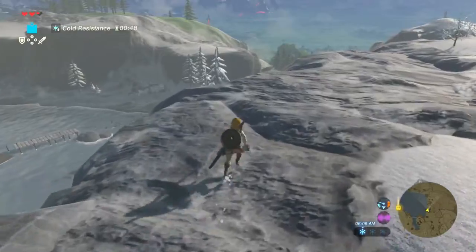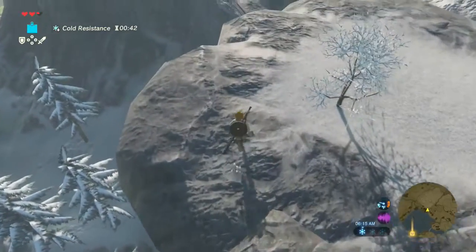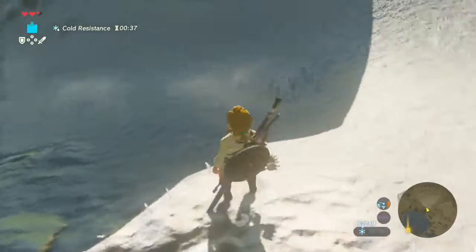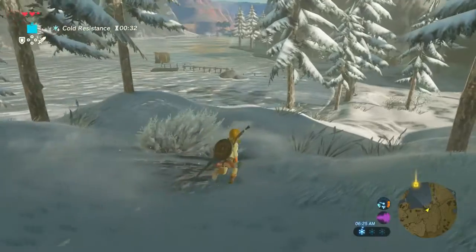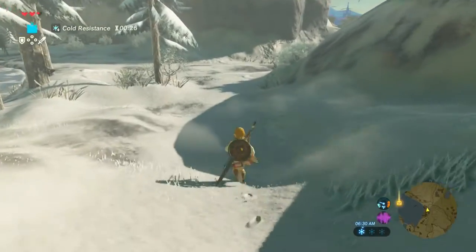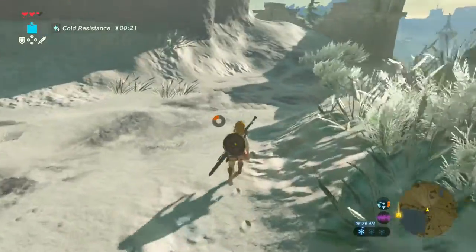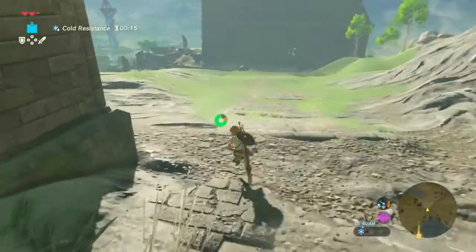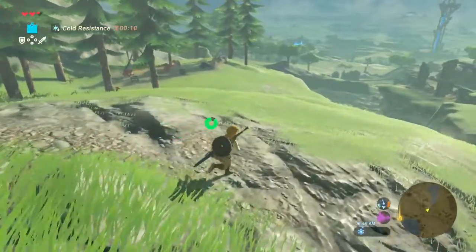It might be smart to start going farther down where it's not as cold to find a place where we can cook food. Let's climb down. Oh! We did not take any fall damage there - amazing. We're still going to be too cold, and we are running out of cold resistance, so we need to get out of here. Oh, that's the Temple of Time - awesome. Should be a cook pot somewhere. Oh, there's one right there. All right, now we're in a good spot.